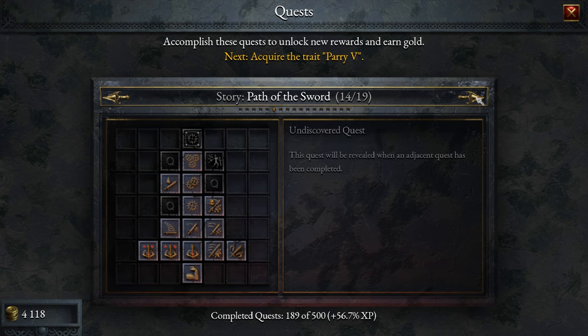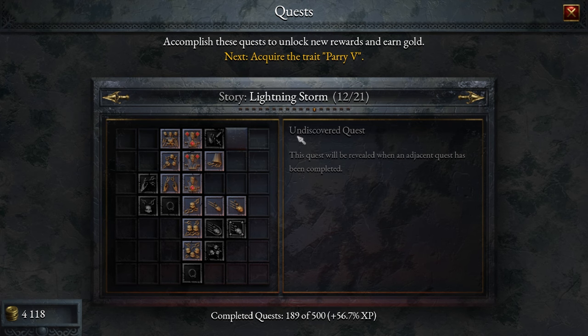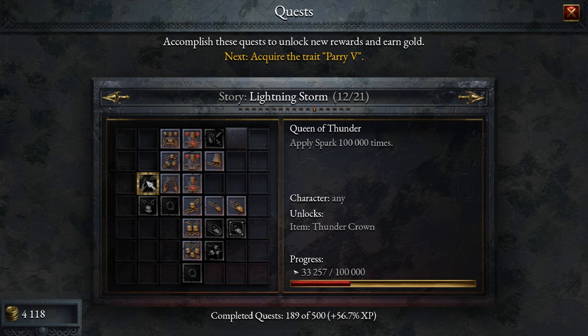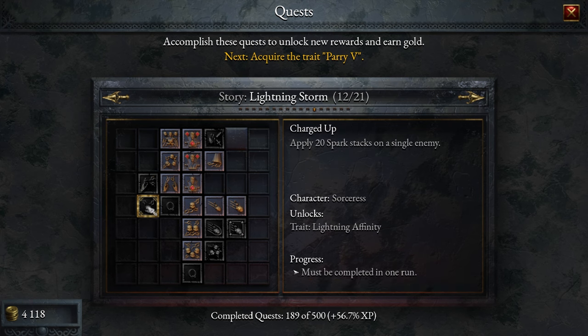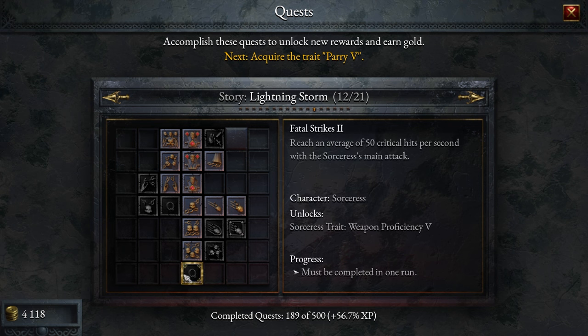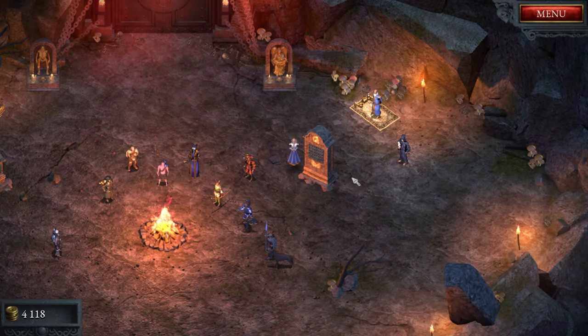You can even find a skill tree for each character. For the Sorceress, there's a story called Lightning Storm with achievements that unlock different things. For example, to get a 1,000 gold reward I need to block 90 attacks in one run; to unlock the Thundercrown I need to apply Spark 100,000 times; to get Lightning Affinity I need to apply 20 stacks of sparks on a single enemy. There's even an upgrade for Fireball if I deal 100 critical hits with a single Meteor. Every character has their own skill tree.